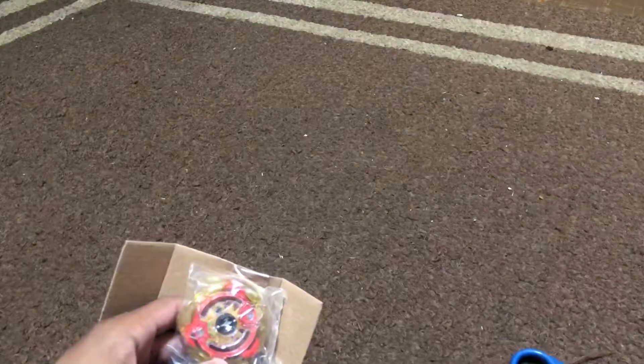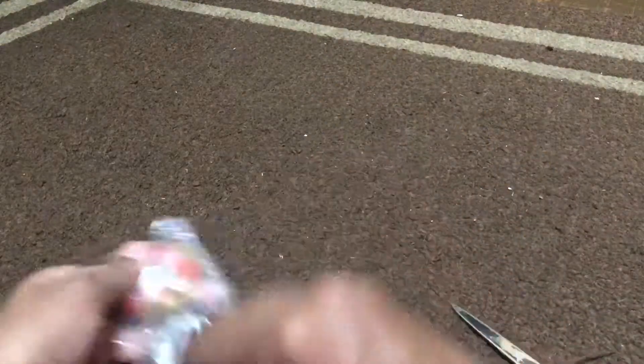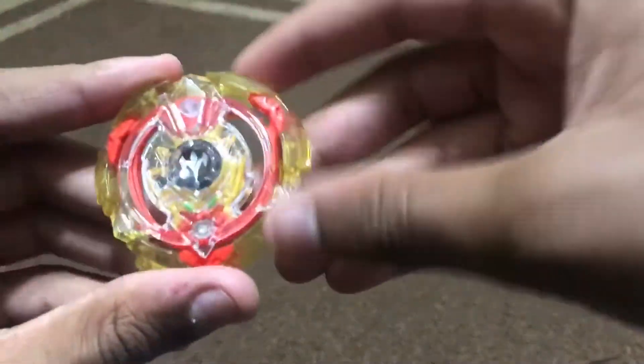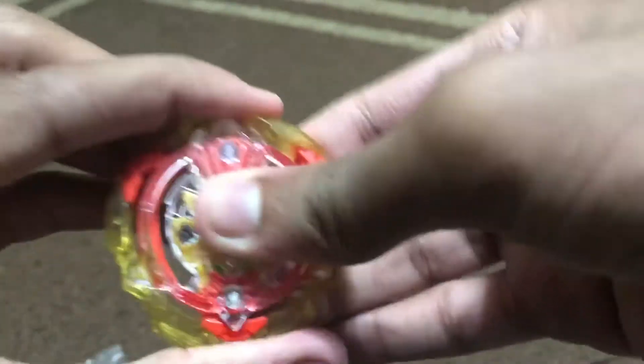Here he is. Originally Screw Trident was in one of the random layer boosters, and it had more of an orange color to it. No one knew what its combo was — same for Twin Nemesis, which was in a random layer booster first and then eventually got its own release. Here's the layer, and its gimmick is actually shock absorption. Because if you can see, it's kind of moving here, and there's rubber here on the inside.